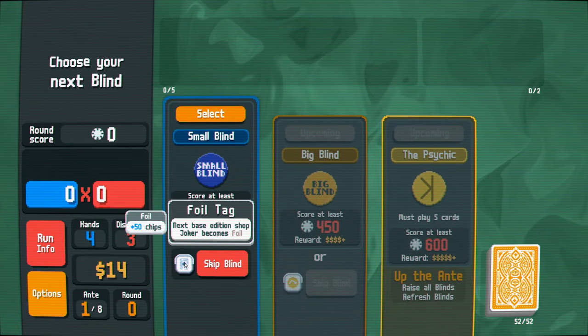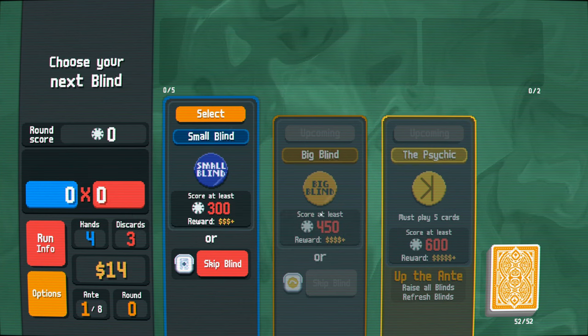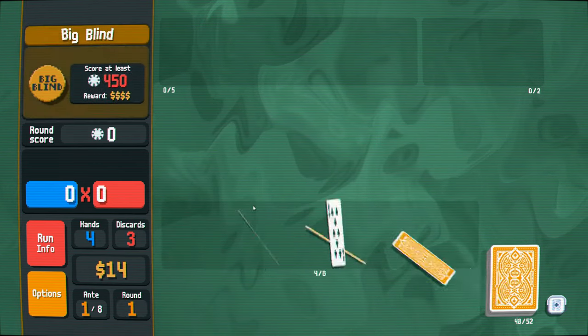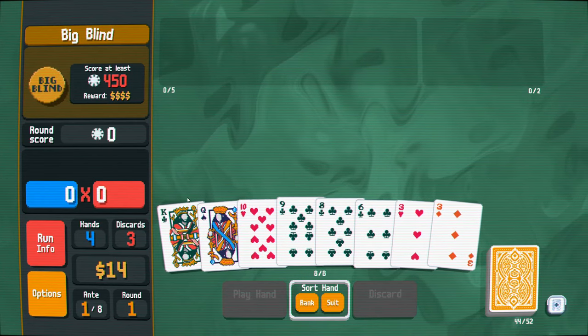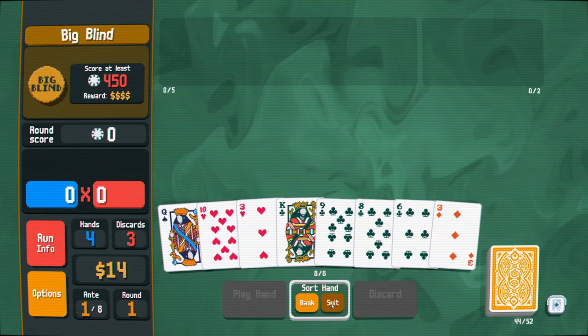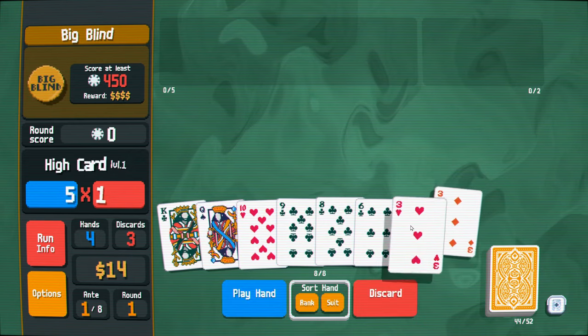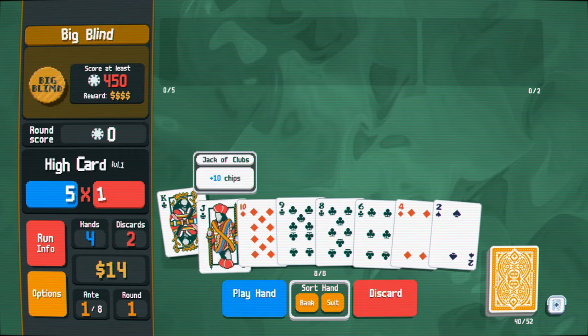Let's see what we start with. The next joker is foil joker. That does seem pretty good, but I'm not sure I can survive this if I don't go to the shop. We can just chance it and see what happens. Maybe we'll get a decent hand here. We almost have a flush, so we can go for the flush. Okay, so we got our flush.